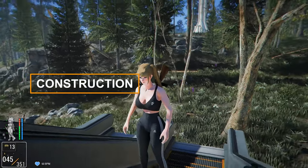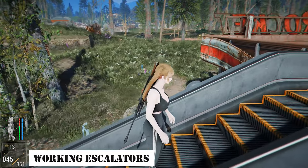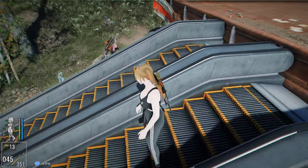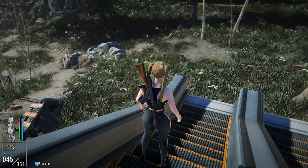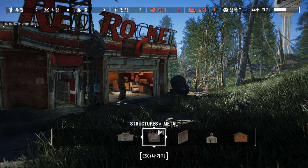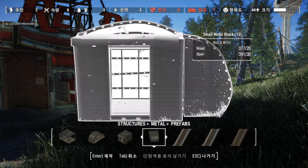Finally, let me introduce a mod related to construction: Working Escalators. This mod allows you to build escalators that resemble the ones you'd see in real life, with functioning animations that automatically move up and down. The creator recommends using it alongside mods like Place Everywhere. You can find it in the Structures Metal Prefabs category. If you like the idea of having escalators in your settlements, give it a try.